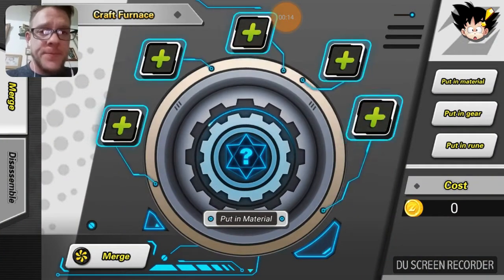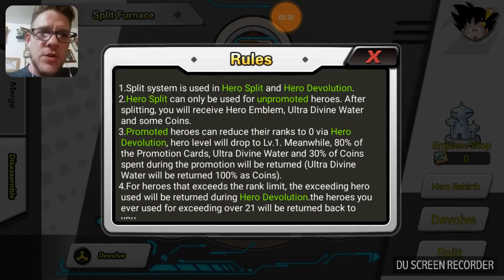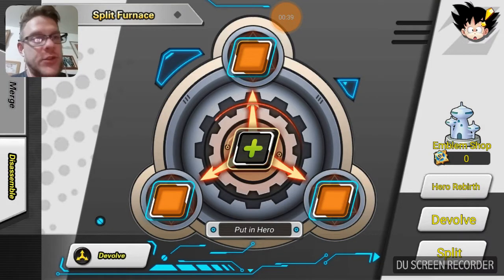If we go into the Android Plan, we go to Disassemble up in the little corner. We've got Goku's head — if we touch Goku's head, number five here: Hero Rebirth is used to reset a hero's reincarnation level. You'll receive all the reincarnation materials and 30% of coins used during the reincarnation, but you will need to pay some diamonds.